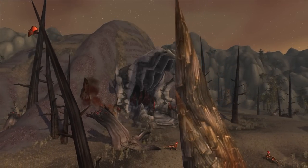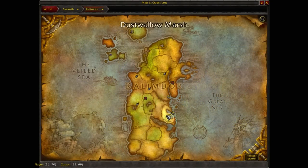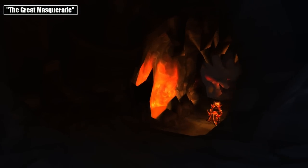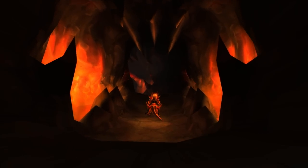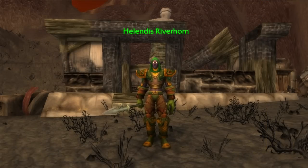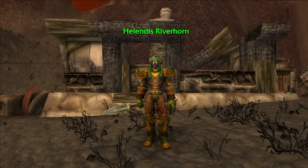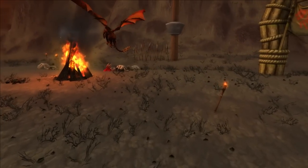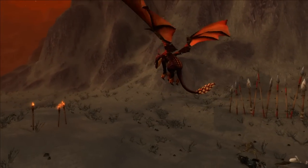Onyxia's Lair was one of the original raids at release alongside the Molten Core. It's located in the Dustwallow Marsh zone, and to enter it, you couldn't simply just walk in. For the Alliance, you had to complete a quest chain called the Great Masquerade, which was split up into four acts and was 16 quests long. To start it, you had to first go to the high-level Burning Steppes zone and get the Dragonkin Menace quest from the Morgans Vigil hub. For this one, you just had to kill an assortment of Black Dragonflight enemies in the zone, and an Elite Black Drake, which required a group.